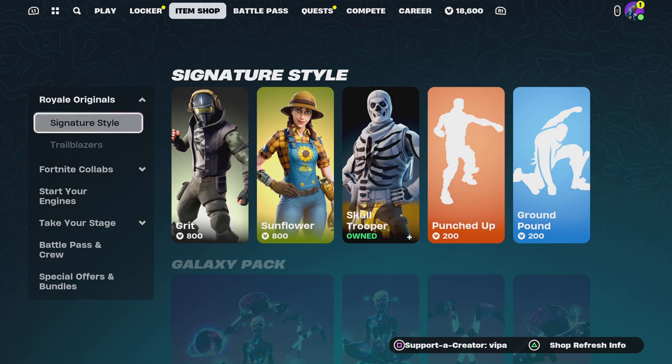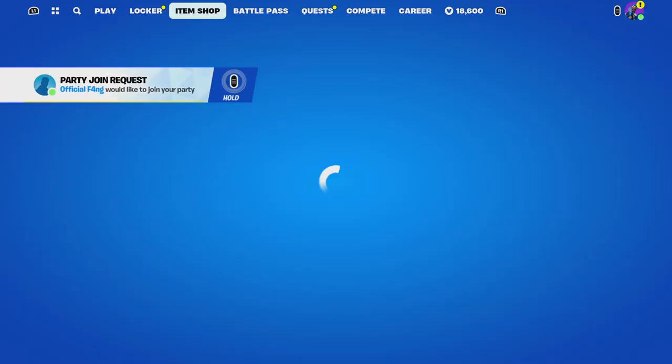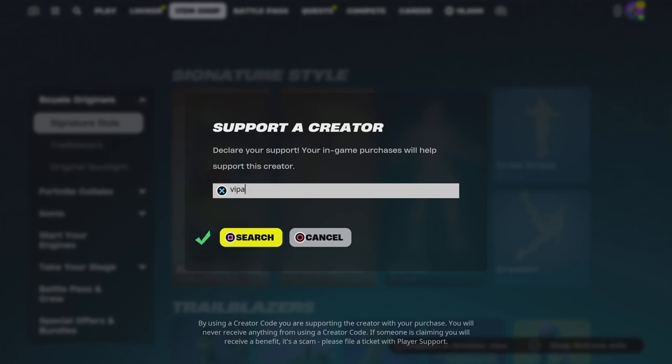A new Fortnite item shop is out today, I'm super excited for this item shop, hopefully we see some new skins. Be sure to go to your item shop and use supporter creator code Vipa to help support me. I would appreciate it very very much. Also drop a like and subscribe to the channel if you guys are new.